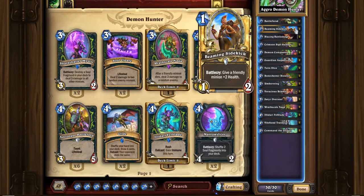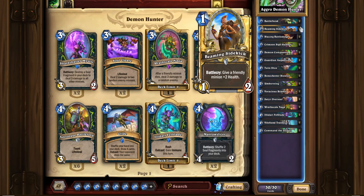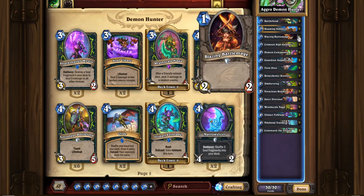Beaming Sidekick is really good — getting key minions up to a health total where your opponent has to respond to it. Oftentimes it can bait things like Zephyrus if you're going up against a Singleton deck. So if you play Battlefiend and then buff it up with a Beaming Sidekick and attack with it using your hero power, it becomes a really big threat on turn 2 or turn 3. Really great 1-drop. Blazing Battlemaster, 1 mana 2/2, naturally goes in a lot of aggro decks — it's just really solid.